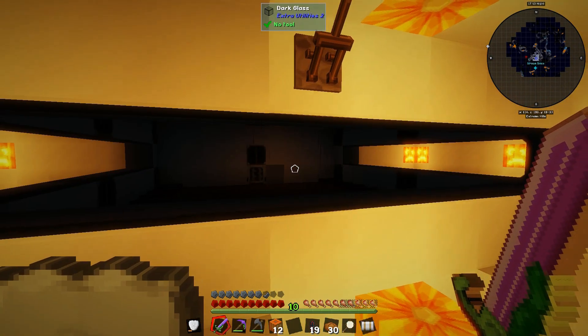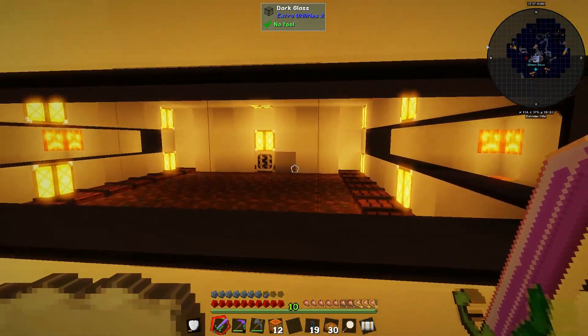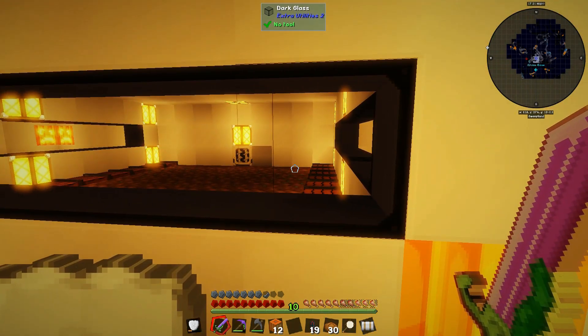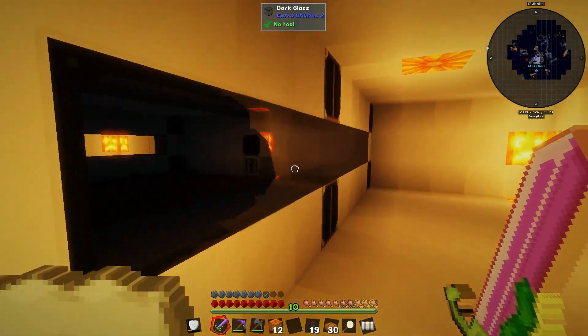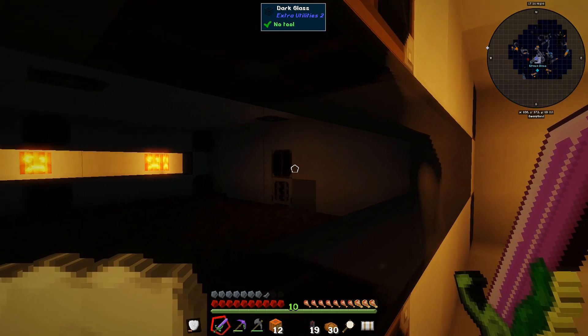I've got a little switch here - these are all redstone lamps. From the Direwolf video, this is dark glass, which is a really cool setup. Basically it allows you to see in but does not allow light to pass through it, which is really cool.